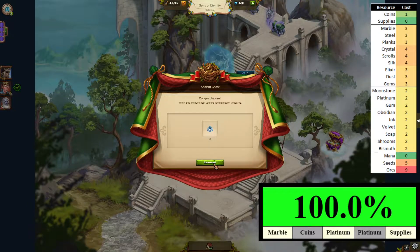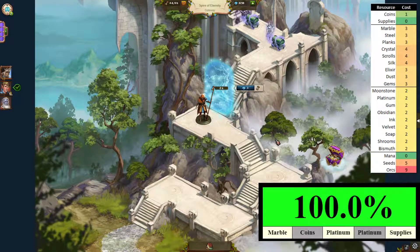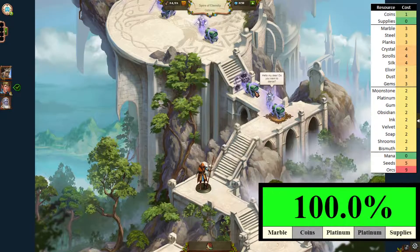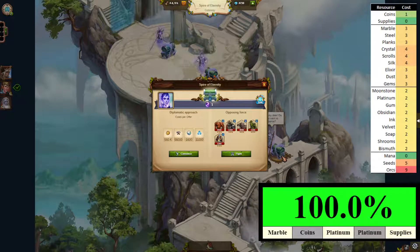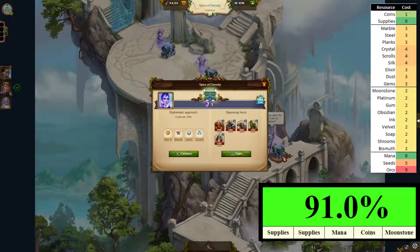Teleport, nice! Let's move to chest number five right away. Again that's four goods, and again we start with 91% certainty.